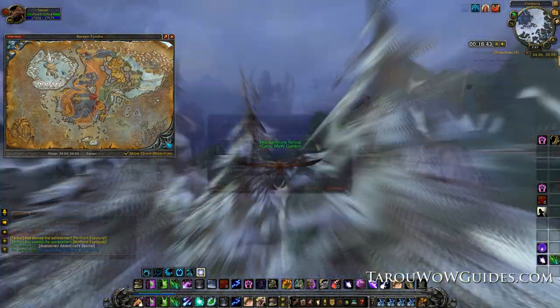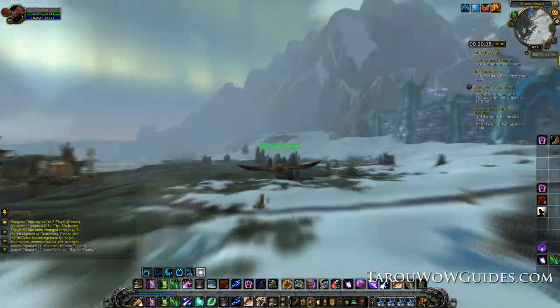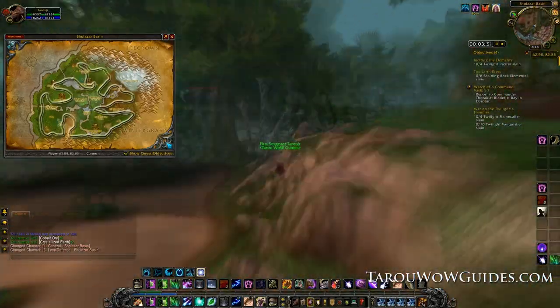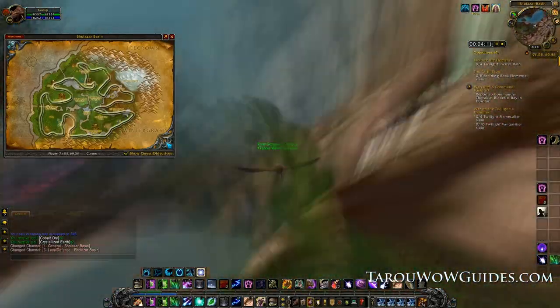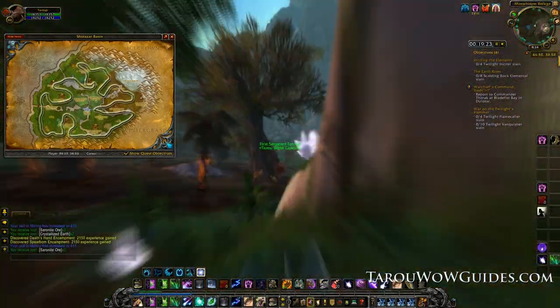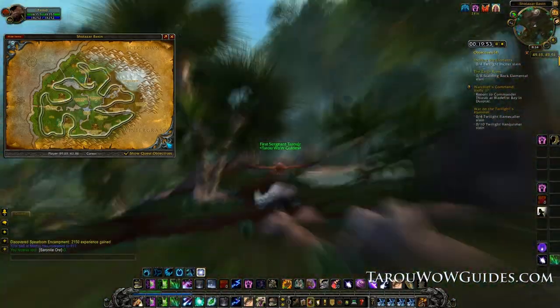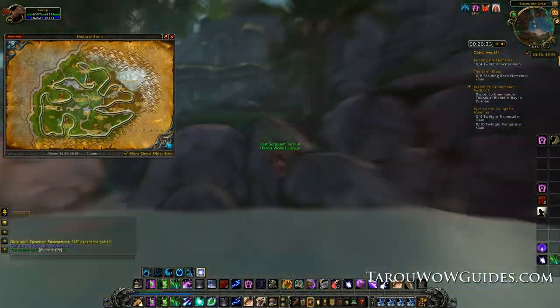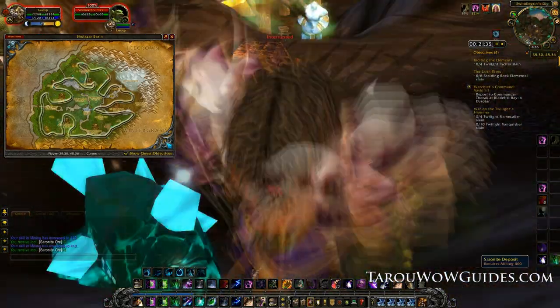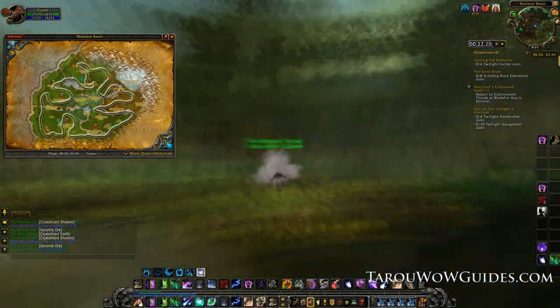After you hit 395 with gloves or 400 without, fly over into Sholazar Basin. Sholazar Basin is a nice change from Borean Tundra. You'll start to see decent experience from nodes and they won't be nearly as spread out. The only downside is you'll find rich saronite and titanium nodes that you won't be able to mine, but within two laps or so you should easily hit 425 and move on.